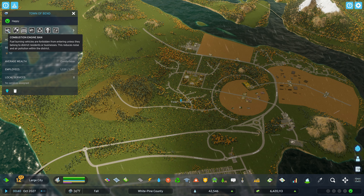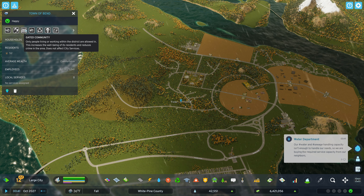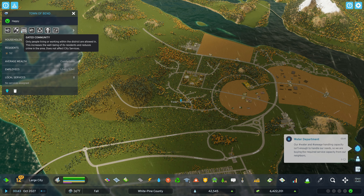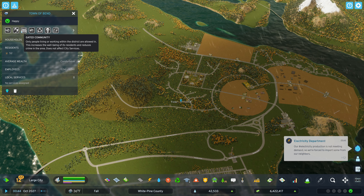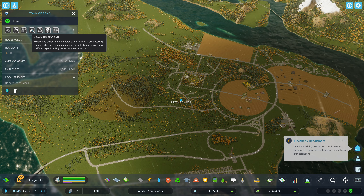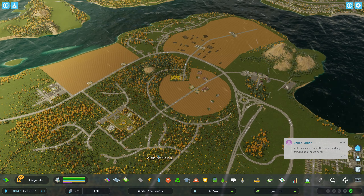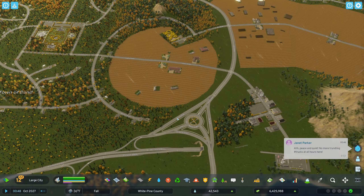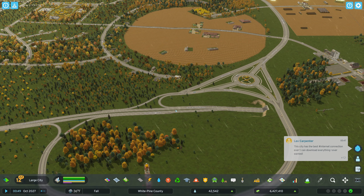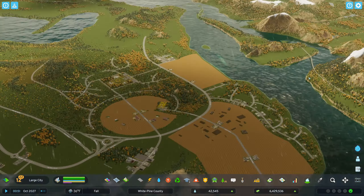We're going to go into the district policies. Should we ban combustion engines? Let's not do that. Gated community — only people living here; increases well-being and reduces crime but doesn't affect city services. Let's not do that either. Heavy traffic ban — trucks and other heavy vehicles are forbidden from entering; reduces noise, highways remain unaffected. That's fine. We're going to ban heavy traffic here — this area is not meant for heavy traffic. Highways are unaffected so traffic can still cross through as needed.